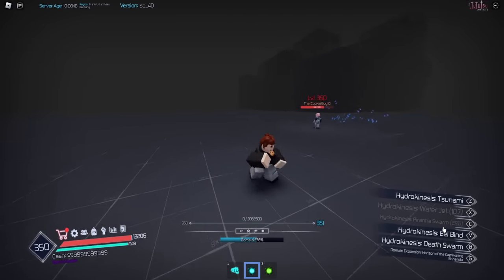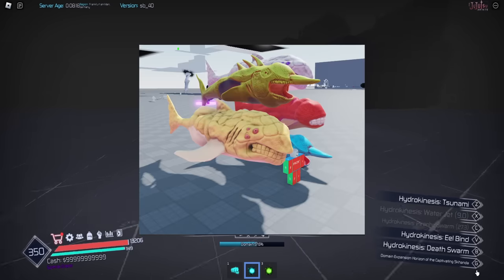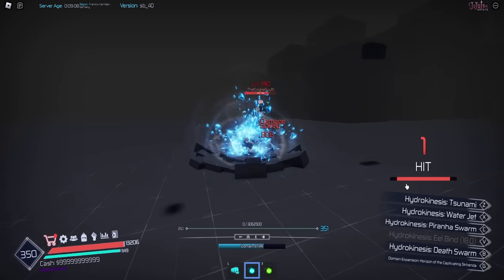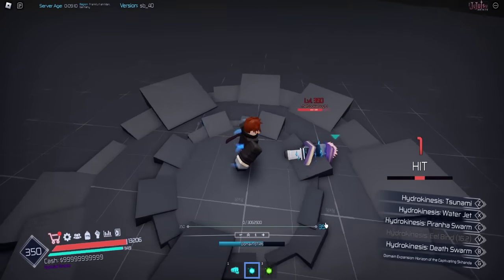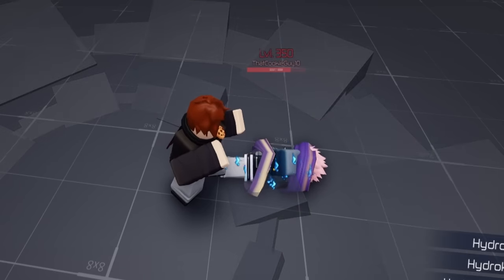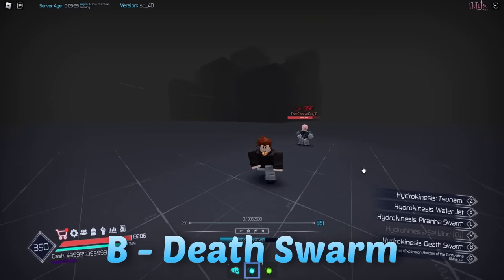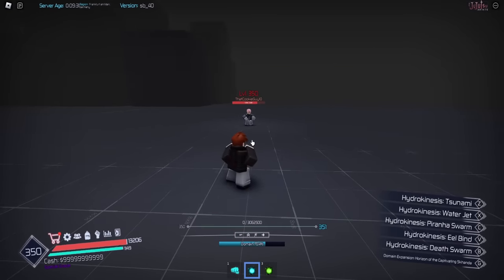I'm assuming the buffed version of piranha swarm is in the domain, like when you send out those big fish. Next we have eel bind, which is close-ranged — they are unable to move until you hit them apparently. And then we have death swarm — let me back up and see.